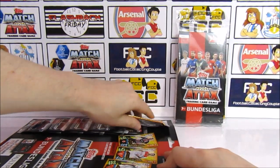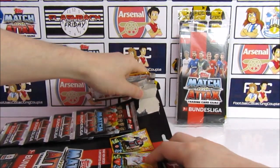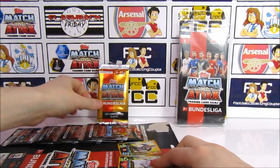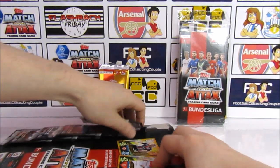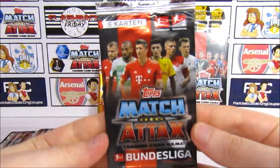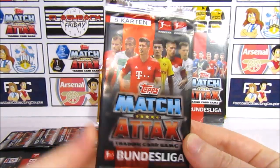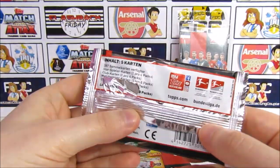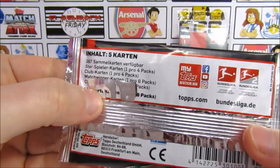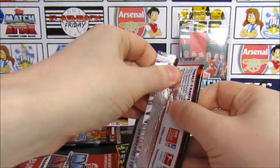We'll take the limited edition pack off first and put that to the side. Then we'll start things off with the regular packs. So here is the pack design — Lewandowski and Sancho on there. You can see different types of card designs, though the pack is a bit ripped so you can't read it clearly. We'll just get into the first pack.